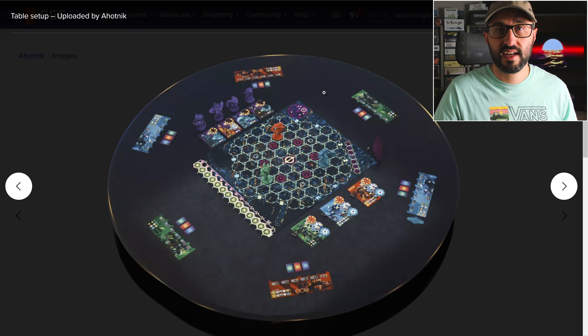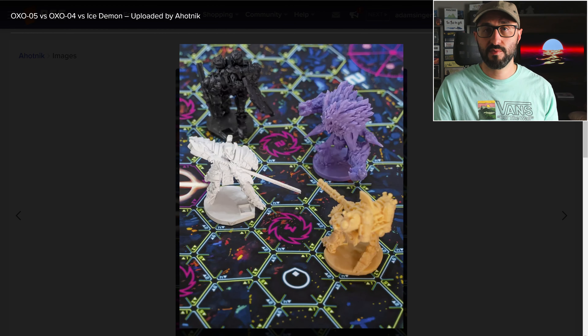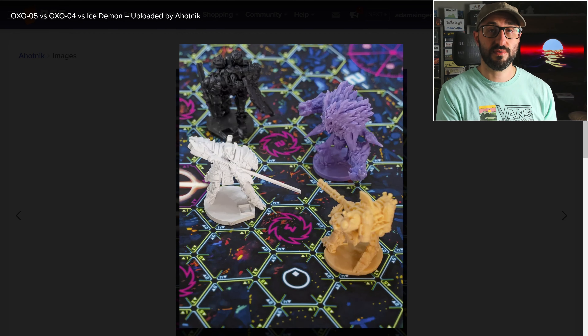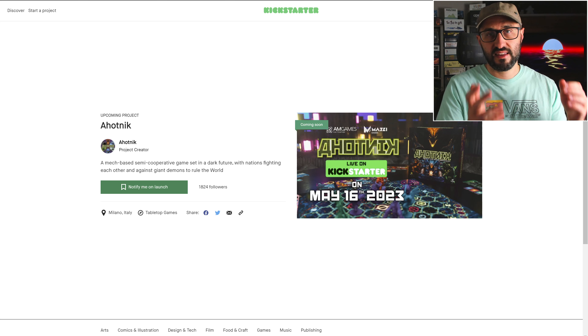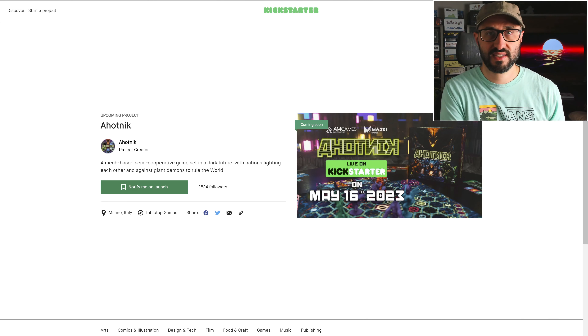After all the players have performed their actions and any additional effects, it then moves over to the demons, where they're going to be spawning more demons out on the map, then activating them and causing chaos to all the different players. The game continues like this until either the demons win, or until there is just one player standing, and that player wins the game.